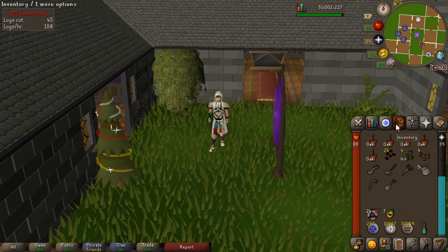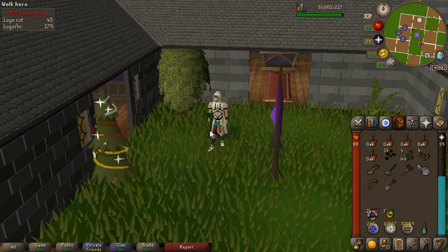Hello everyone, my name is Smithy and welcome back to RuneScape for Dummies. In today's video we're going to be going through farm runs — a very basic farm run that includes trees, herbs, allotments, and flowers. This is trying to get you in the farming mood and teach you a real basic way of getting up your farming in an efficient way.